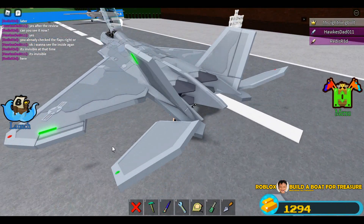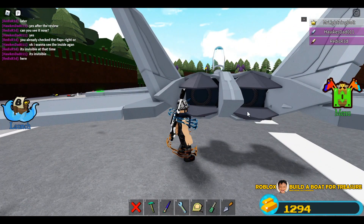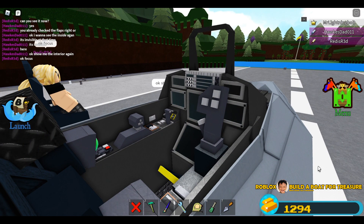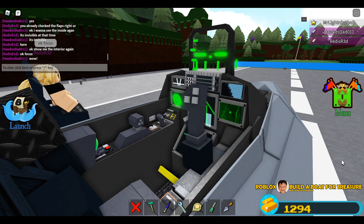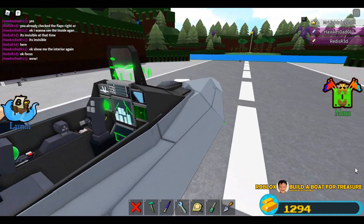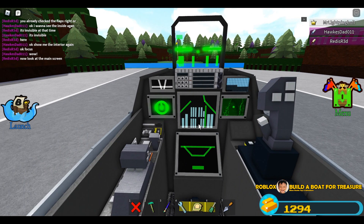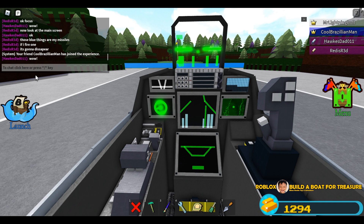Look at this — superb details, guys! Look at the thrusters — even the thrusters you can control. It's all moving — great mechanics. This is the cockpit: lots of moving parts and the screen is lit up. The joysticks are moving — wow! These rotating parts — I believe these are missiles. That's probably a map. The missiles disappear from the screen when he fires them.